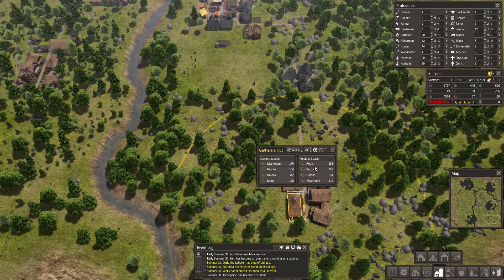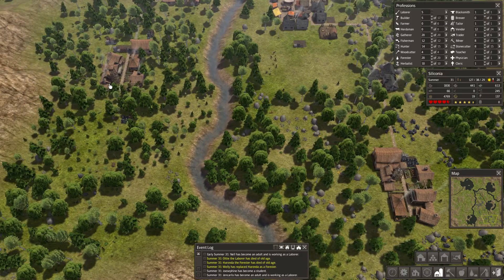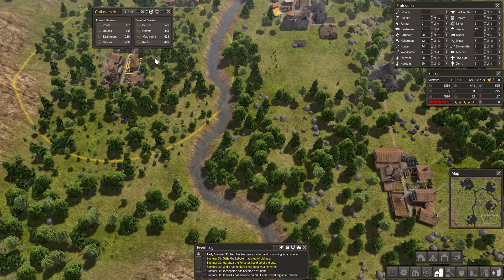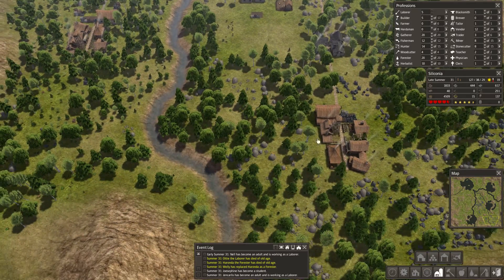Maybe we actually need another stockpile to help that happen. How's this gatherer's hut performing? Not nearly as well as it needs to. These things should be improving though. How about this one over here? Yeah, that's getting more like it. So when they clear out all of this rubble on the ground and the forester replants it, these other services become quite a lot more effective.